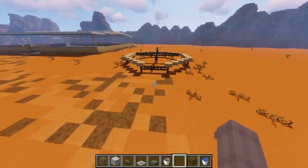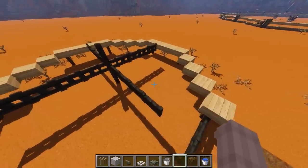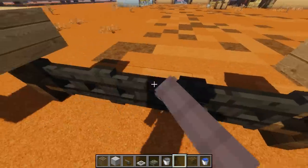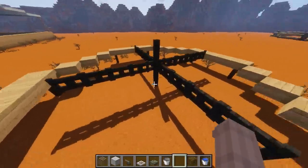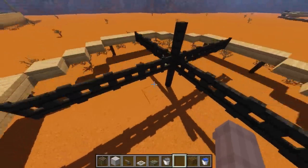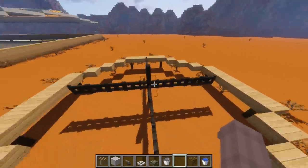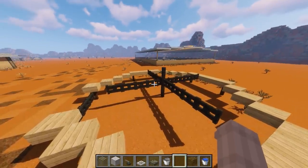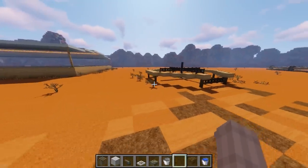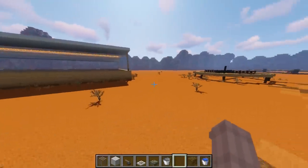I got laughed at for this, but this is meant to be a hot walker. Queasy wouldn't stop laughing at me, so I'm a bit sceptical of what you guys think of it, but I like it. It's simple — it's meant to be that the horses go in this section and it spins, but of course that's purely in roleplay. It doesn't actually work, but I like it. So if you don't, you don't have to put it in.